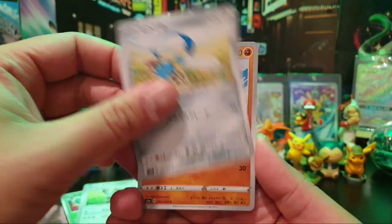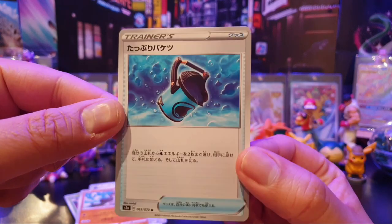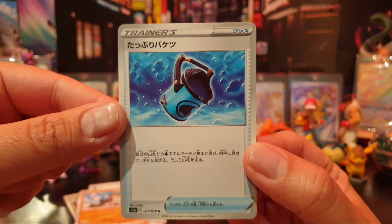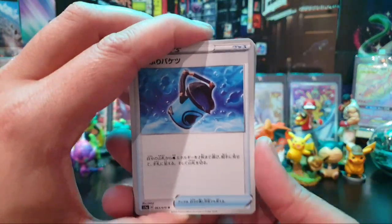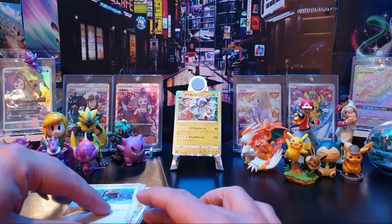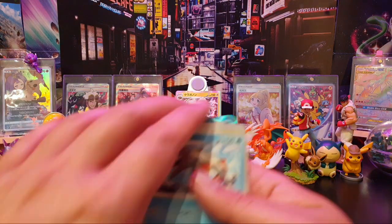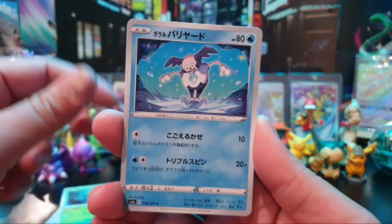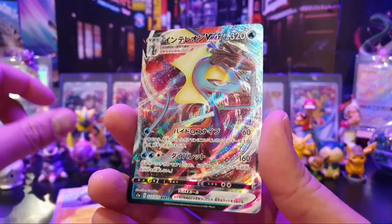This set is very nice indeed. This is a very useful trainer card — Water Bucket. I think it allows you to search for up to 2 water energy from your deck. And then you can use Frostmoth to apply those water energy to your Pokemon as many times as you like throughout the turn, which is very nice. Some beautiful artwork in here. Is that Mr. Mime or Mr. Rhyme? I'm not too sure. Chargerbug.